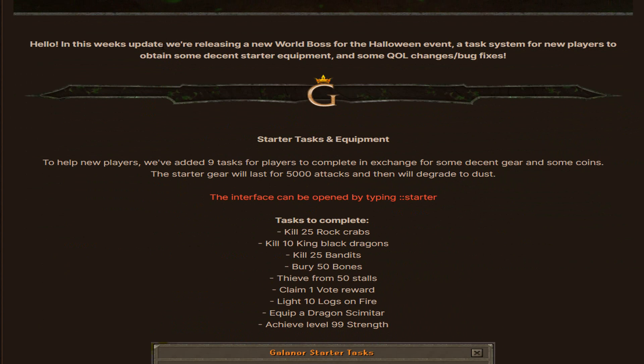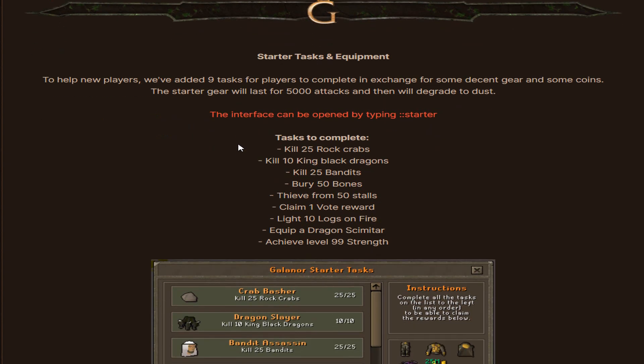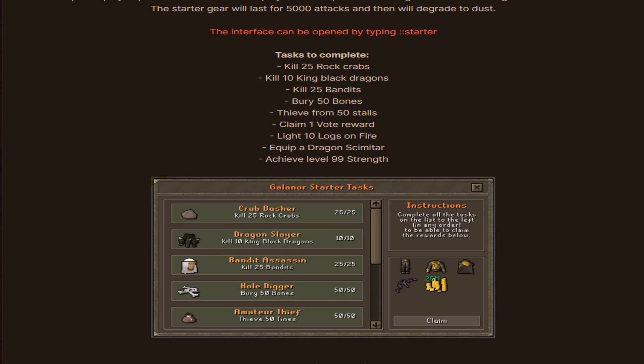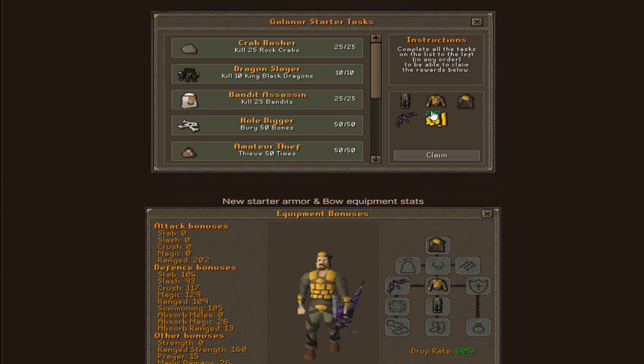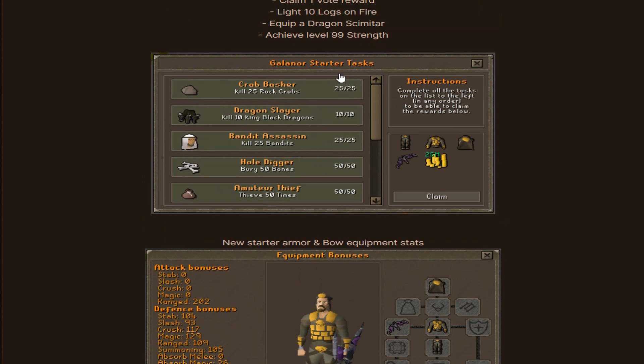There is another update thread covering a Halloween event world boss, starter tasks, and bug fixes. A new task system for new players has been added to help them obtain decent starter equipment. They've added 9 tasks for players to complete in exchange for some gear and coins. The starter gear lasts for 5,000 attacks and then degrades to dust. The interface can be opened by typing '::starter' in game, and the rewards include a very powerful starter ranged bow and armor.